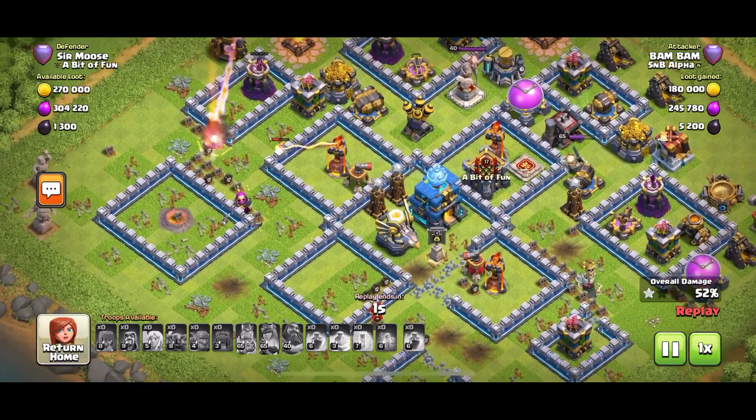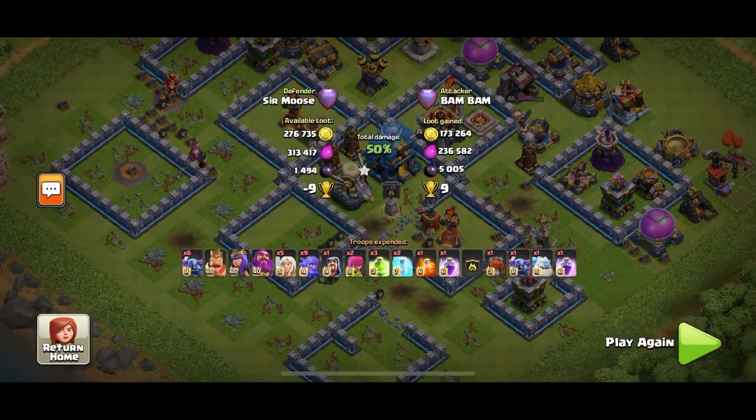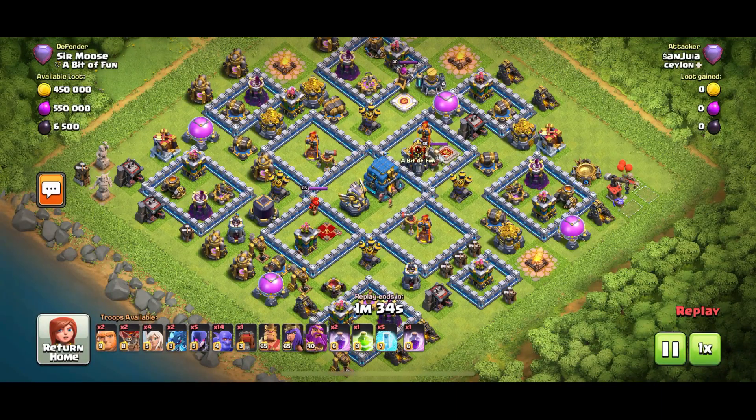Remember guys, if you watch any of my attack strategy videos, you'll know that one of the main rules is you need to get your wrecker to the town hall. If you don't, you've got a good chance of getting one star - just like Bam Bam there. Second attack.